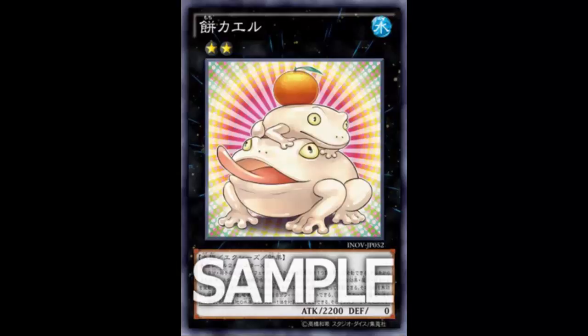Let's look at the first effect. Once per turn during the Standby Phase - and I believe this includes your opponent's Standby Phase as well - you can detach one material from this card to summon one Frog monster from your deck, except Frog-type monsters whose name is specifically excluded like Frog the Jam. Summoning from the deck during either player's Standby Phase is really strong.